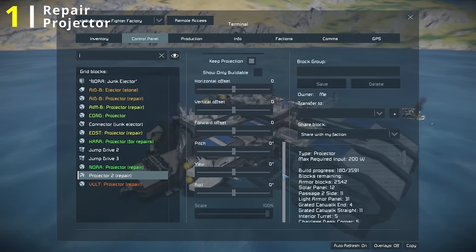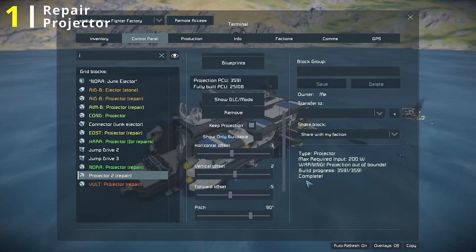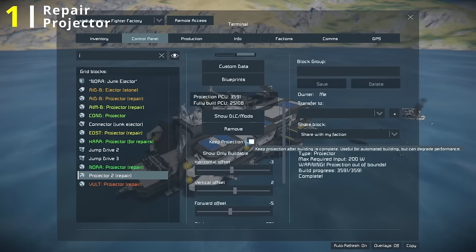It should be fairly easy to rotate your ship and line it up. It now says complete. Something I forgot to mention — before you line it up, make sure to check the keep projection option. Otherwise, as soon as it's lined up, it will just discard the blueprint from your projector block, so you'll have to set it up each time, which is really annoying. So check keep projection before you line it up.